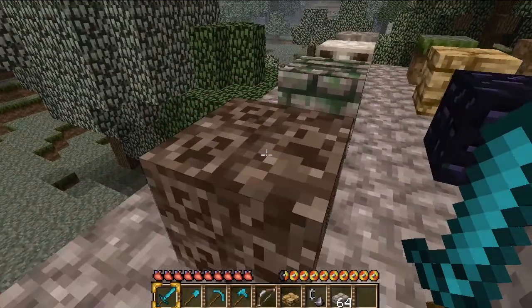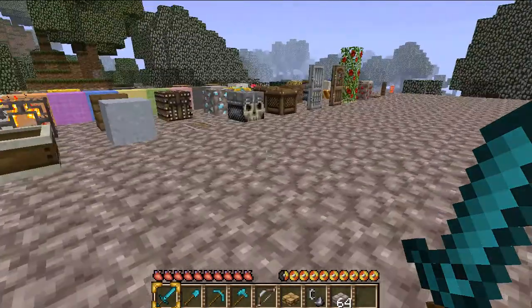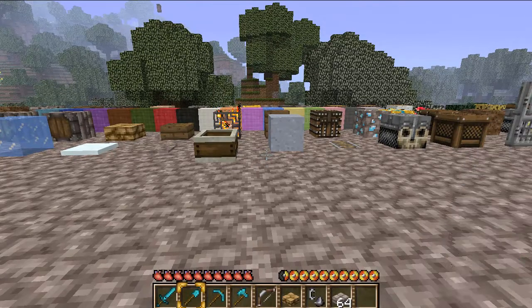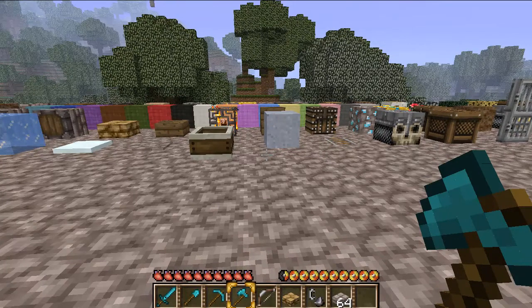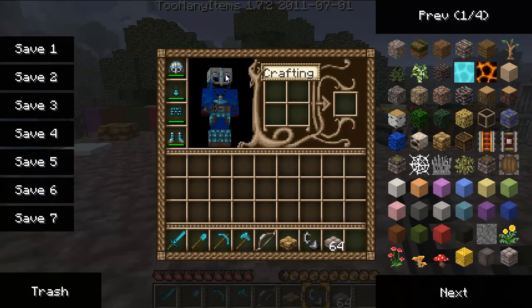Snow block, stone stairs, and what a ladder! Your lever, your button, and then the soul sand — or slow sand, I like to call it slow sand because it makes you slow. If you can see, the hearts look like human hearts if you interpret it that way. The armor looks like a shield or something. This is how the sword looks in your hand, the shovel, the pickaxe, and the axe — doesn't really look that different from the default. The bow — I don't have any arrows right now. The flint and steel.